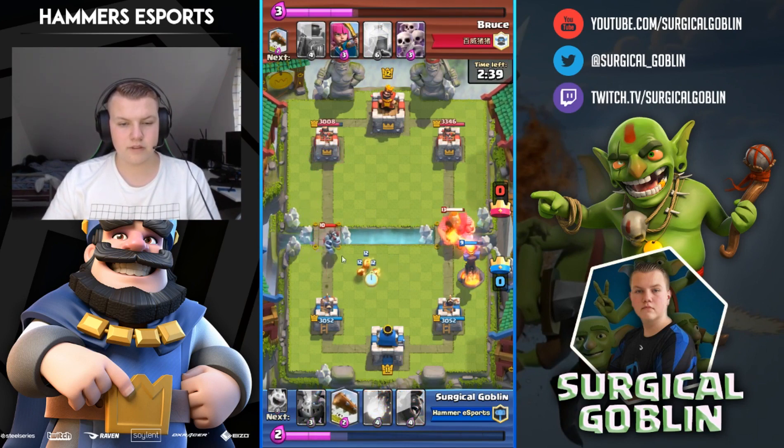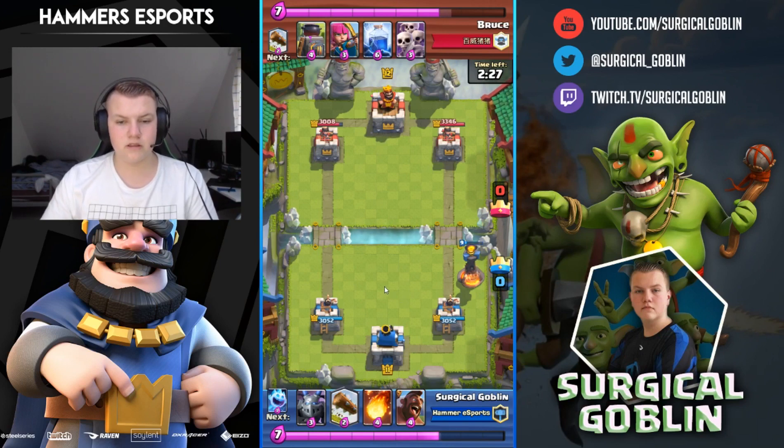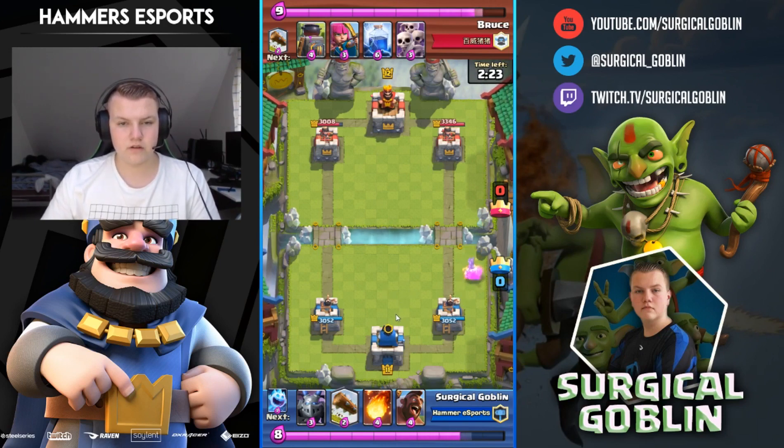He kills my princess with his mega minion, so I drop fire spirits and my inferno on his royal giant. At this point we're equal on elixir — he's actually up a little bit but that doesn't really matter. I'll just wait to see what he drops and then decide what I drop.